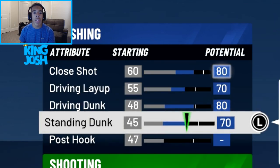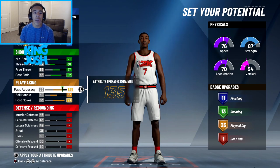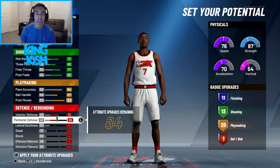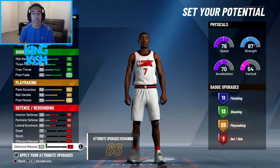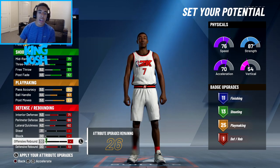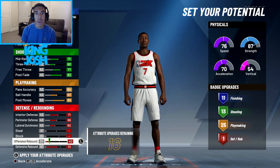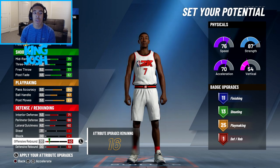Standing dunk I'll put around 75. Post hook I don't really do, so I'll leave that down to upgrade my defense instead. Interior defense I'm going to max. Perimeter defense I'll max too — 66 still isn't that good anyway. Same with lateral quickness, I'll just max that. Defensive rebounding I'll put to 70 for now, and I'll use the rest on offensive rebounding. My block and steal will be low, but I'm fine with that since my other defensive stats are maxed.